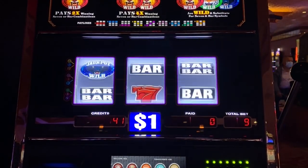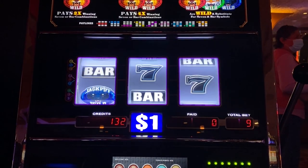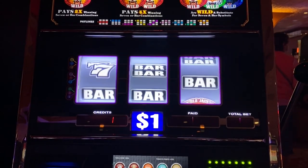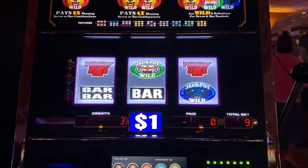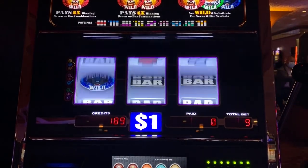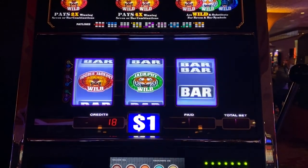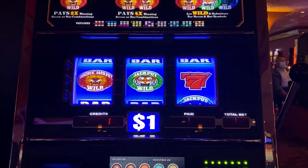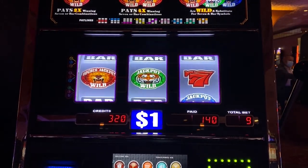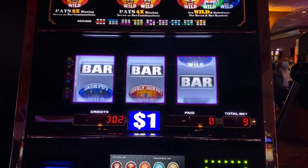Shoot. Oh, good one! Red sevens are 70 — almost doubled my money. Hey, that's 140 for that. Nice. Let's do one more — I'll triple my money.